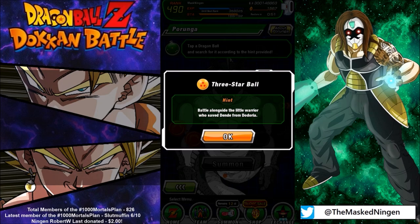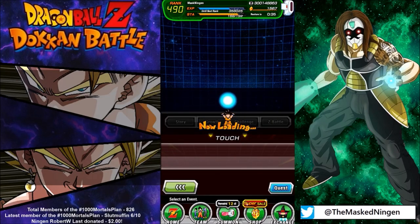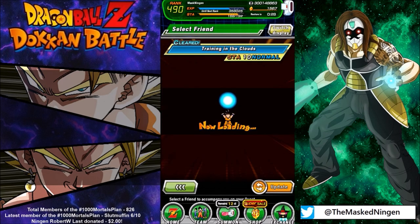They even added one into the barbershop for one green gem if you didn't have one, but they have changed that for global. There's nothing in the barbershop and the hint now is to battle alongside the little warrior who saved Dende from Dodoria. So that is of course Kid Gohan, and the reason they didn't offer a cheap one in the barbershop is the fact that you can currently get the STR one from the Namek Story Saga.